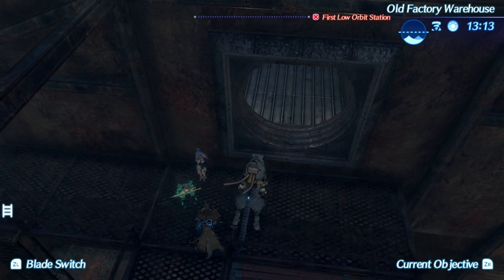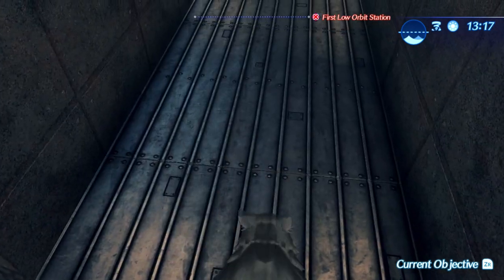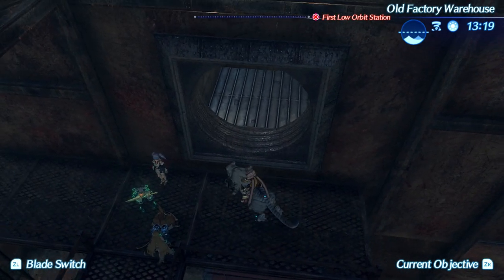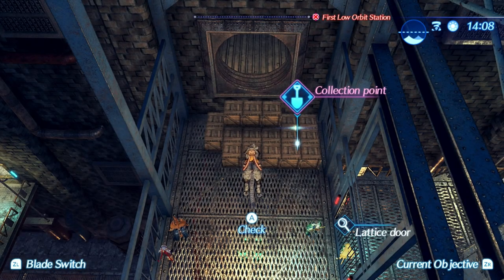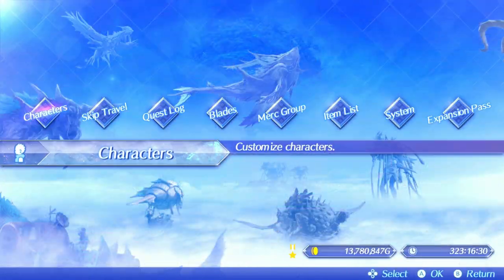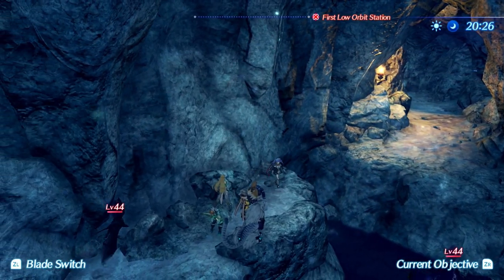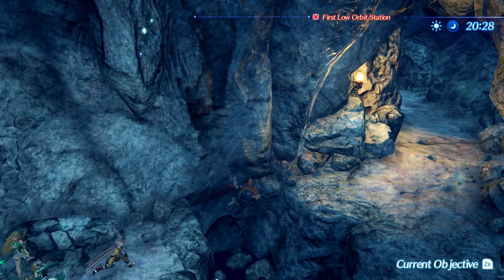Meaning, unless new tech is discovered, you cannot beat Xenoblade 2 without jumping. However, if we were to continue on past this point, then the next time you'd need to jump is at the boxes just before the encounter with Lila, which you can fortunately get past using the earlier method, with the final time you need to jump being at the beginning of the spirit crucible. However, you can overcome this by just landing on the opposing rocks at the right angle.